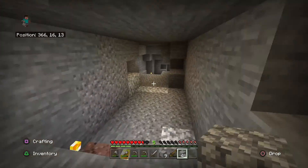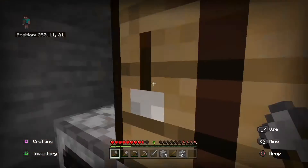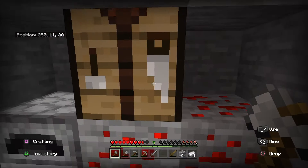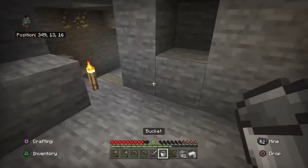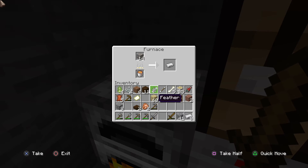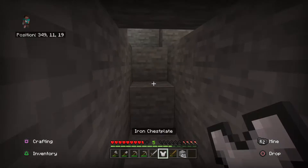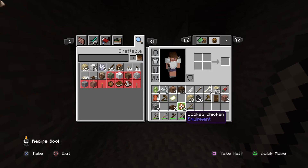We go back to the shack, get all of our iron, then we're gonna get a bucket and some lava. Let me show you a big brain move — we take the iron, smelt it, make a chestplate, and then I'm a little less vulnerable. And I have food — wait, yes I do have food.